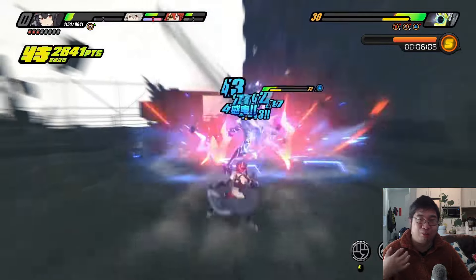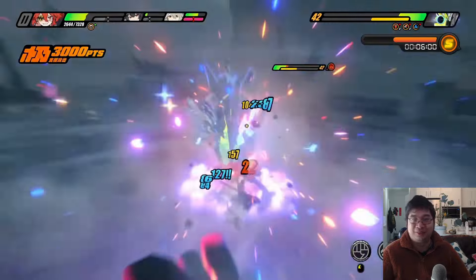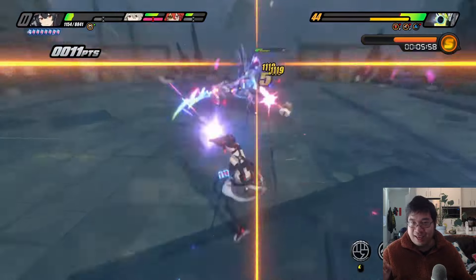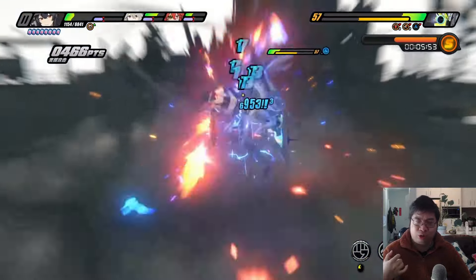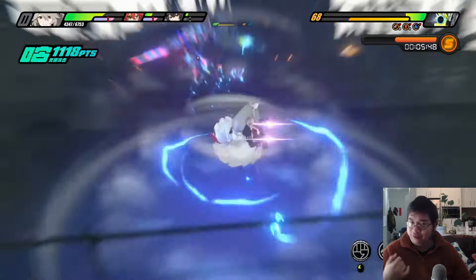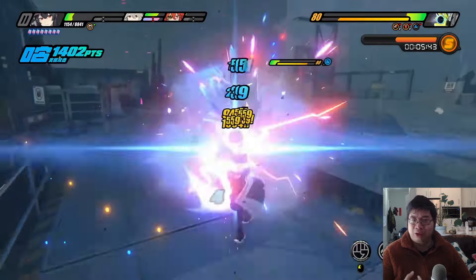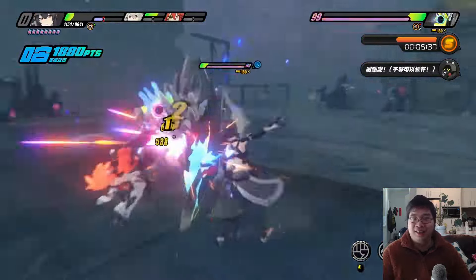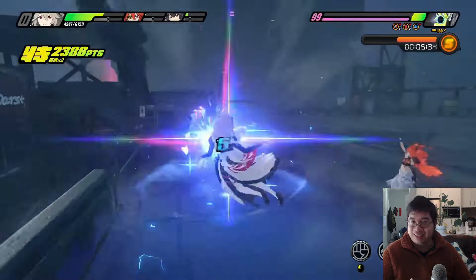One key thing to highlight: he is constantly switching between characters instead of dodging. The reason is that if you fail a switch, the other character takes the damage. While dodging, if you fail, you take the damage yourself and risk losing a character. It is actually better to constantly switch between characters rather than perfect dodging with just one. This can be a little different if you're running Soldier 11 because she can get additional fire attacks on perfect dodges.